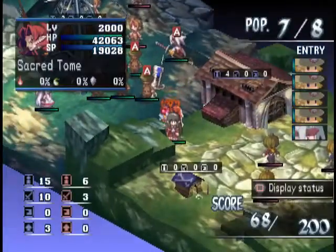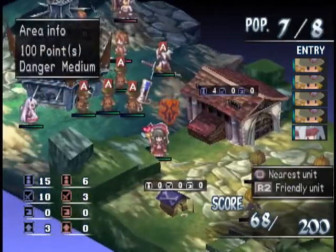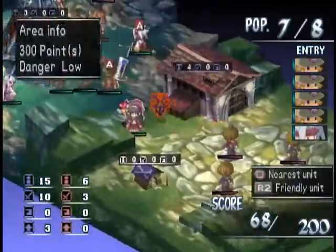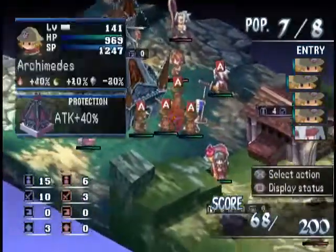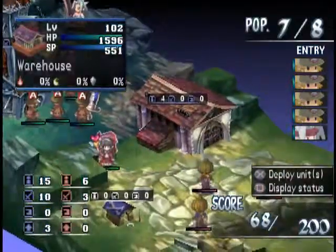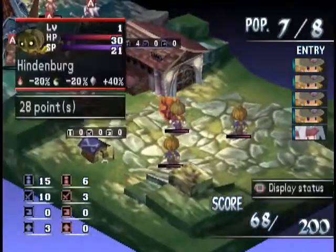And it gives me 20 points instead. So I have 48 and now I have 68 — and I should have 58. The reason why this happens is because when you use a building to kill a unit, it checks the last chain you did to calculate the score. In this case, we did a chain that doubles the score of the unit we killed, and the game looked at that value and used it for the formula.